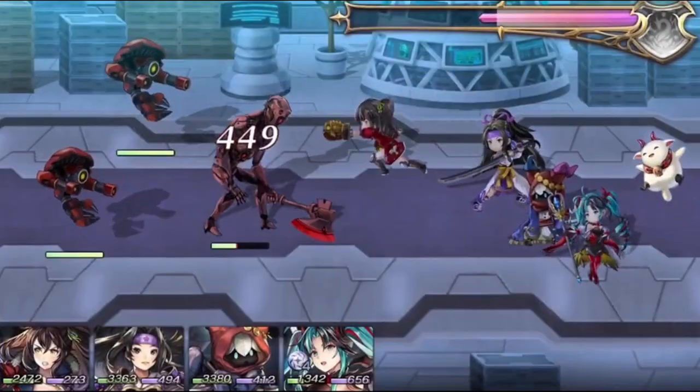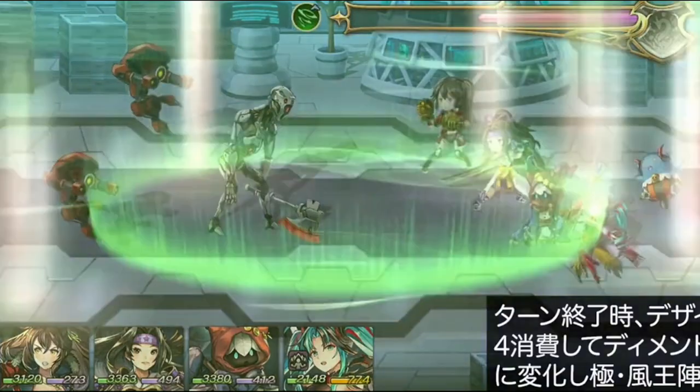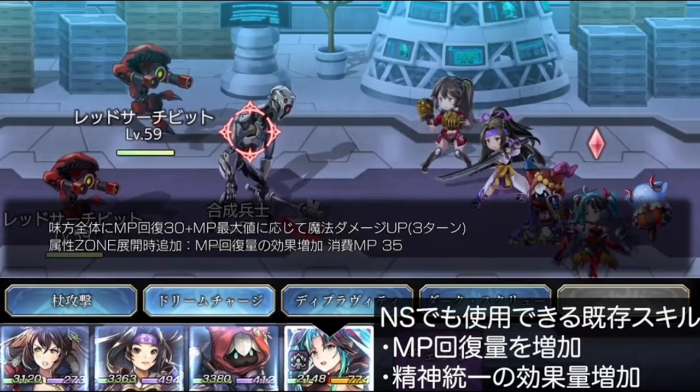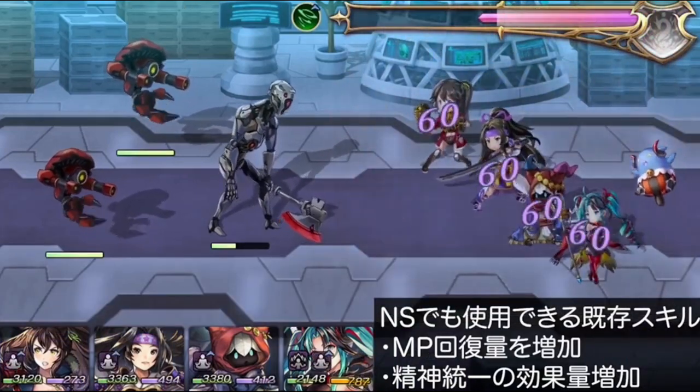This transformation cancels the current zone and deploys an awakened Wind King stance, ready to unleash havoc upon her enemies. Melody AS's normal style skill, Dream Charge, has received a significant buff — it now restores 30 MP, and when an elemental zone is deployed, it restores 60 MP.